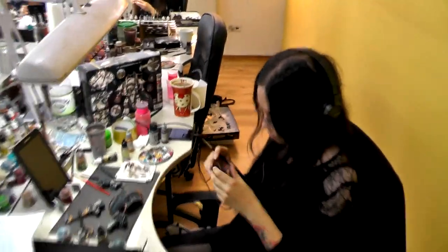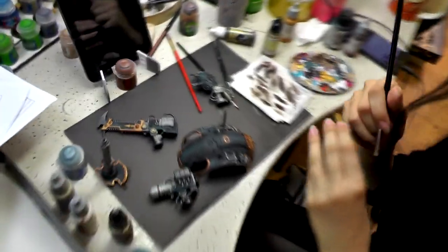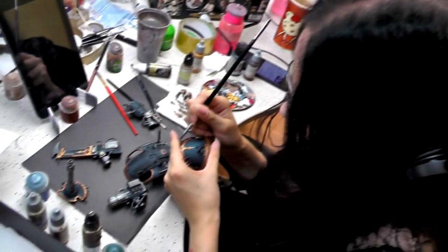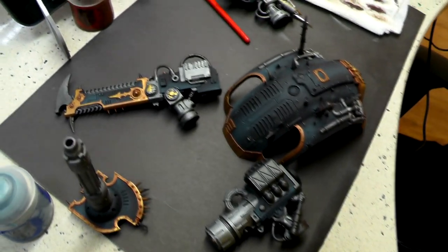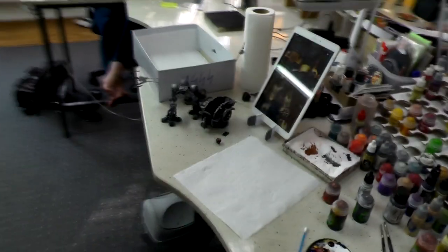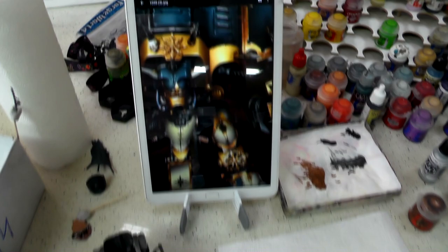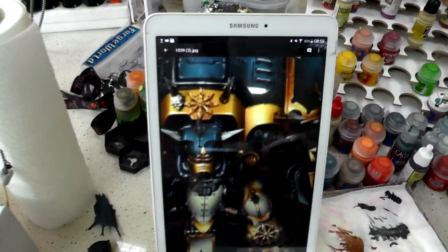Over here with Natalia. She's working on Chaos Imperial Night. As you can see, really beautiful metallic — this is on Level 5. There's gonna be some Obliterators and Havocs over here. This is a continuation of a night force we did previously, back in the days when there were no Chaos Knights — only the Forge World ones and conversions.